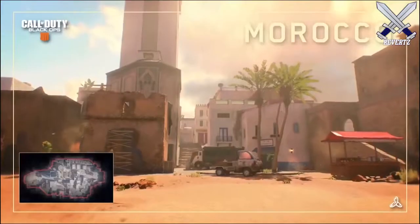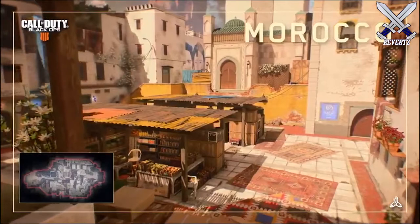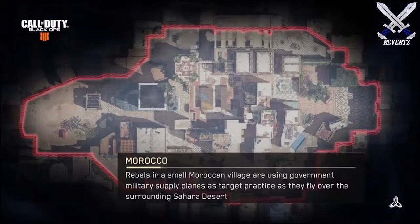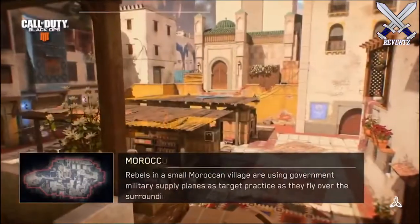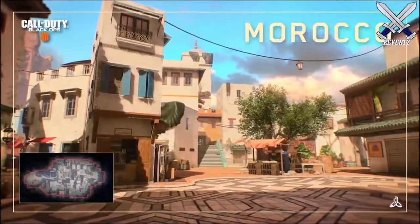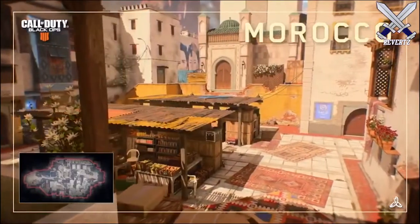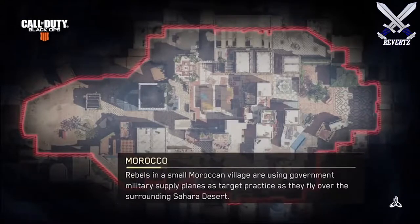The third map is called Morocco, which is set in a Moroccan village in the Sahara Desert. Out of all the maps, this one looks the most beautiful to me. A few comparisons I've seen people make are District from COD 4 or Seatown from Modern Warfare 3, which I do agree with. It looks really tied together especially in that middle market area, but it opens up more as you go outside the map, so I feel this is going to be a very SMG-dominant map.